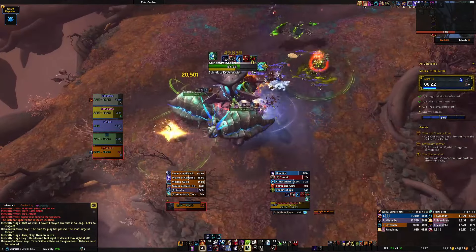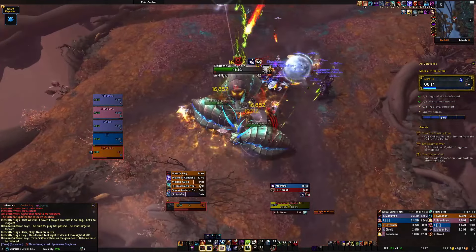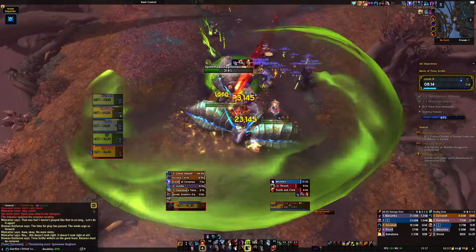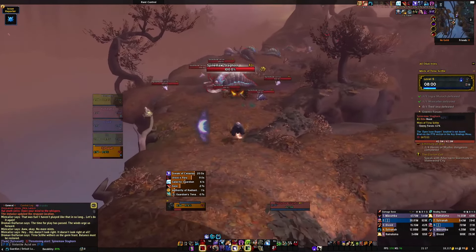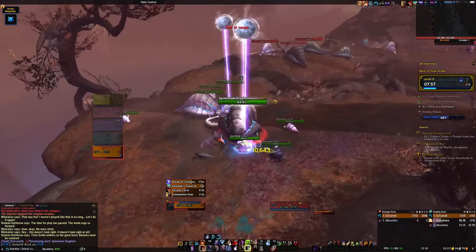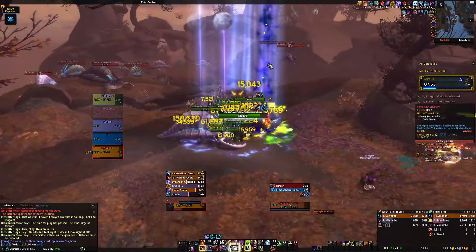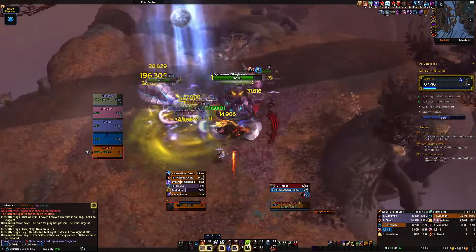Our survivability is pretty damn incredible too. We have so many tools at our disposal to survive tough pulls — Barkskin, Lunar Beam, Ravage, Incarnate/Berserk, Survival Instincts, Renewal, and Frenzied Regen with two charges. I have something to press for basically every pack, so many oh-shit buttons and a lot of defensives to deal with the many — and I mean many — one-shot mechanics in these Mythic Plus dungeons. Guardian also has a lot of self-healing with Frenzied Regen, Lunar Beam, and Regrowth that makes you almost feel like a Prot Paladin when they were OP or a Blood Death Knight. We're big chilling going into the War Within.